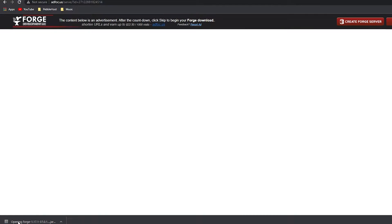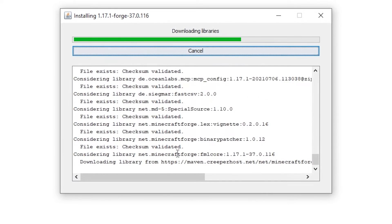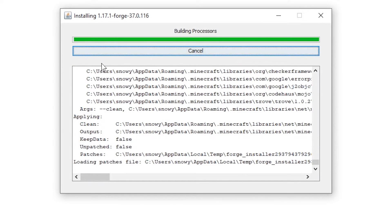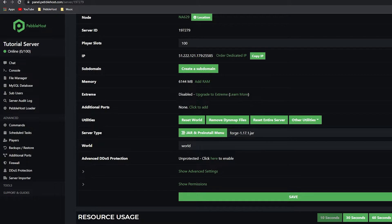Now that it's completed, we can go ahead and click on it. We can then click 'Install Client'. It will start installing and then it has successfully installed the Forge client, but we still need to install our server files.